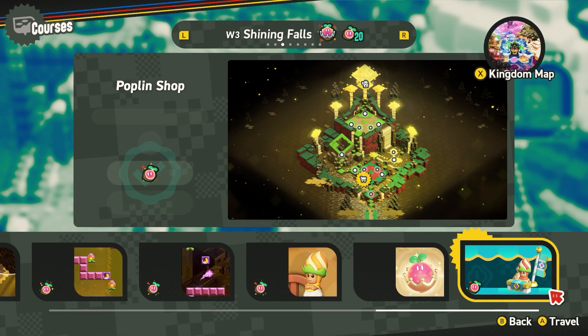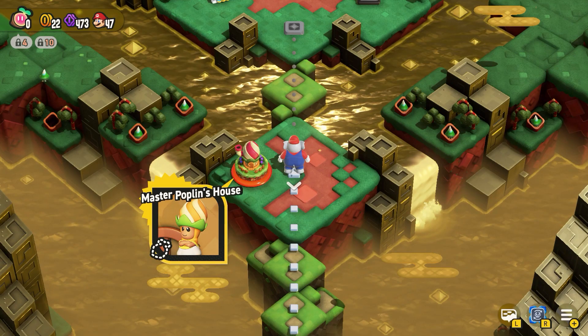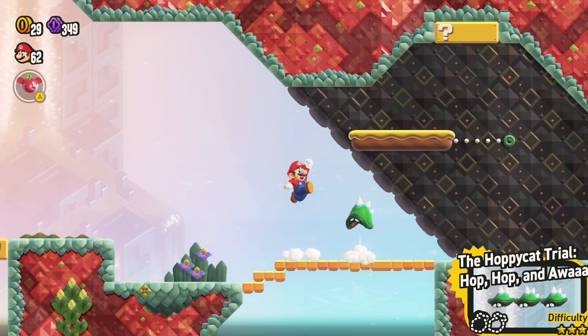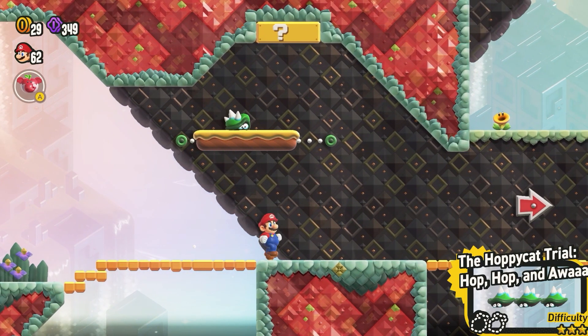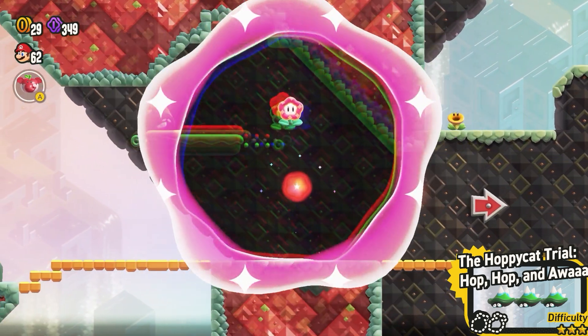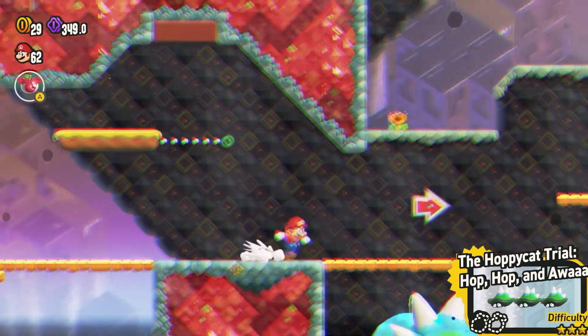First up we have the Master Poplin's House — can't really miss this one. Right at the start we have the Poplin Shop, again just after the first bit. Then we come into the Hoppycat Trial: hop hop hop out of the way, we've got a jump to make — jump to grab the flower, then simply head through and get the seed.